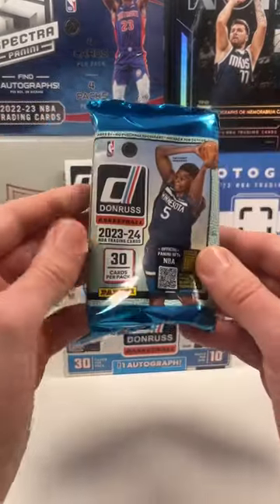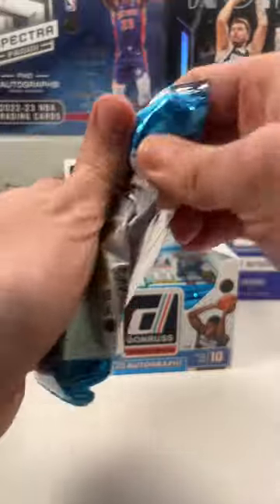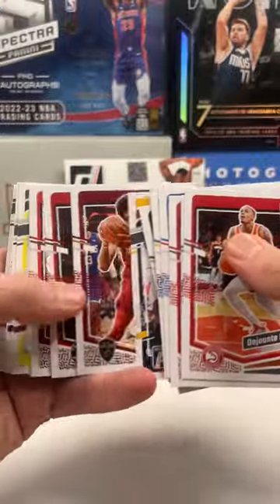All right guys, Bob the Card Collector, short series, Domers Hobby. We got the second pack, and as suggested, we're gonna speed through the base — it's gonna be a base skip because we only have 60 seconds for the short.